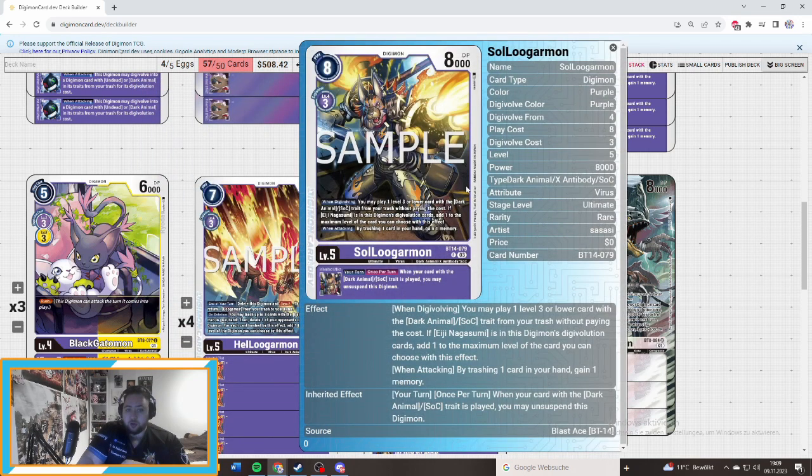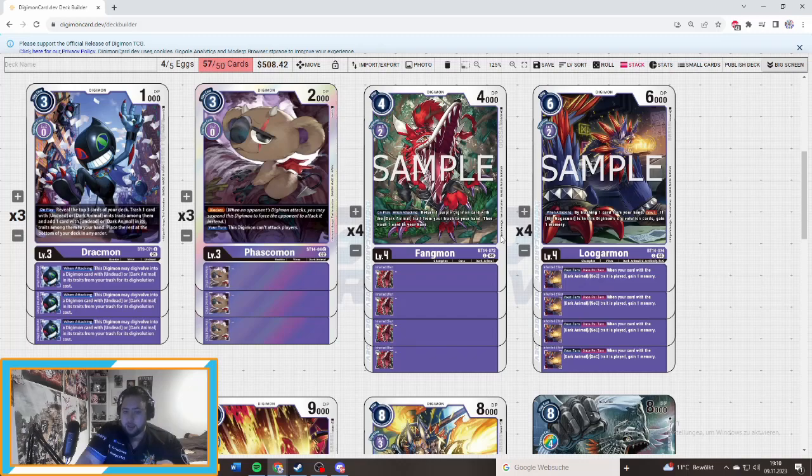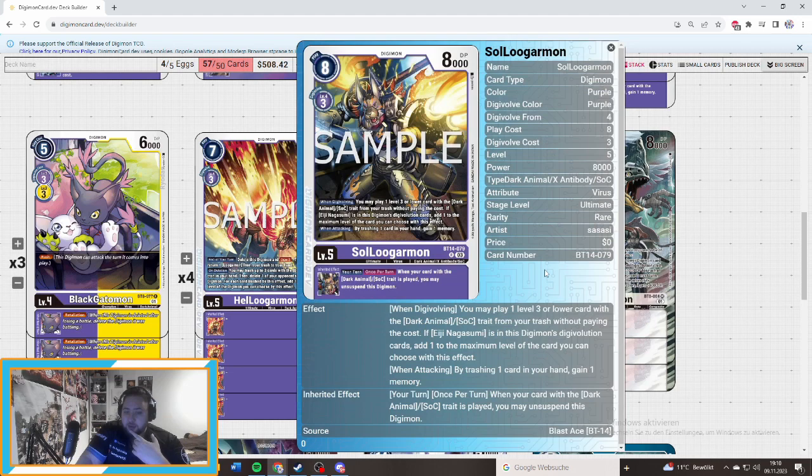Then we've got the Sol Logamon. When you're evolving, you may play one level three or lower card with Dark Animal/Socket trade from your trash without paying its cost. If Nagasumi is in the digivolution cards, you can add one maximum level, so you can play your level four Fangmon on play and use the on-play effect. Once per turn, when a card with Dark Animal/Socket trade is played, you may unsuspend this Digimon — pretty nice. When attacking, you can trash one cut and gain one memory, and with the inherited effect you can unsuspend. That makes it pretty cool.